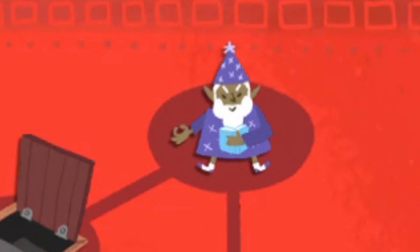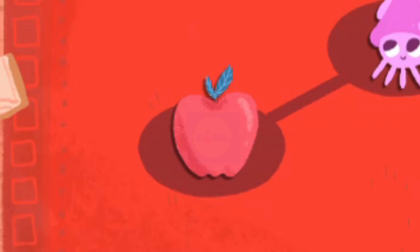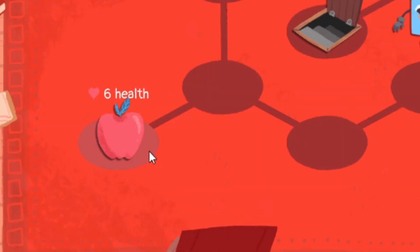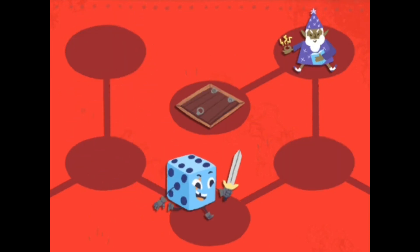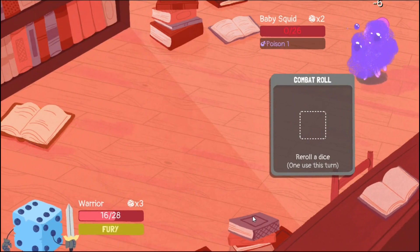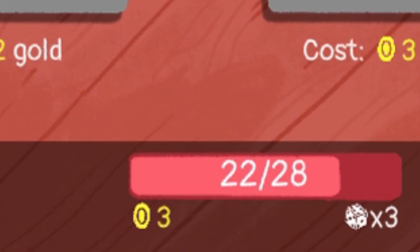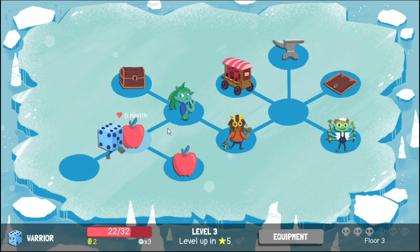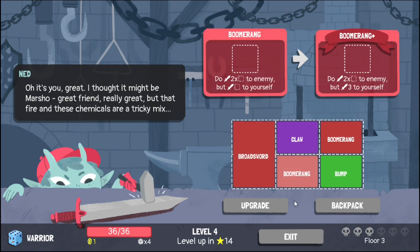You might get a little bruised taking on multiple enemies per floor, but food items like a half-priced Granny Smith apple can restore a decent chunk of health. As you progress, you'll find a shop where you can spend gold earned from defeating enemies on useful equipment. On the third floor there's even a smithy who can upgrade one of your pieces of equipment completely free — what a chad. The game also rewards you for upgrading all equipment at the shop.